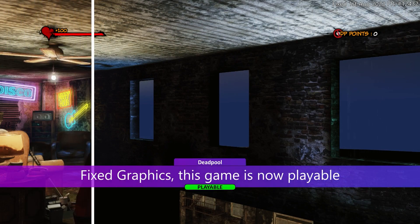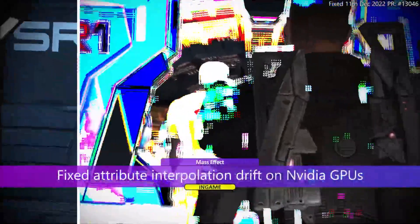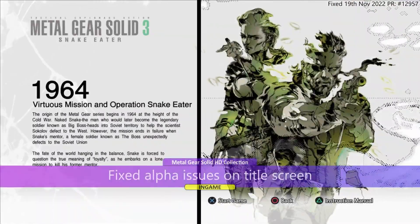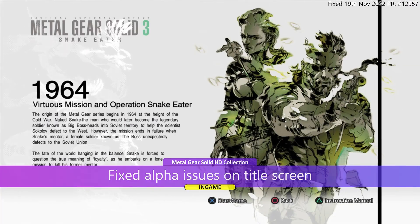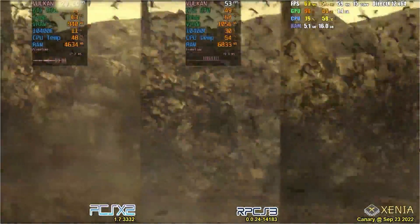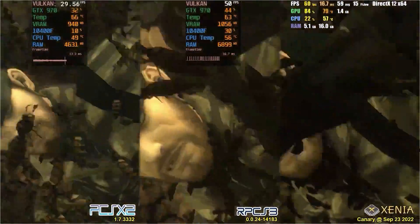In RPCS3, Deadpool is in a playable state, meaning you can play it from start to finish. Mass Effect received improvements on NVIDIA GPUs, but since this game has a PC version, there's no reason to emulate it. Metal Gear Solid HD Collection received a fix in its menus, but currently RPCS3 is the worst platform to play this game, especially during action-packed scenes where performance can drop to 10 FPS — the best option currently is PCSX2 or Xenia if you can't deal with PCSX2's emulation issues.